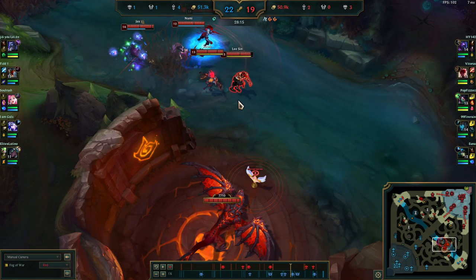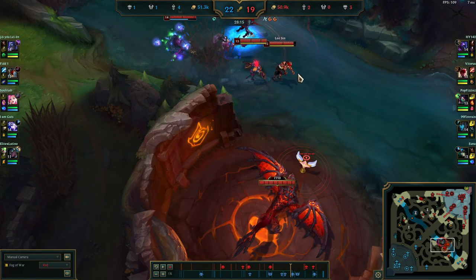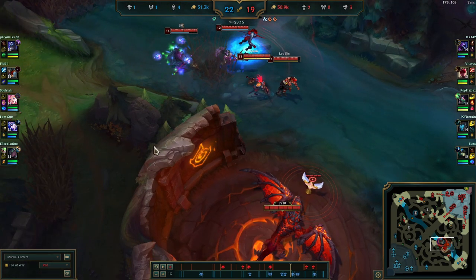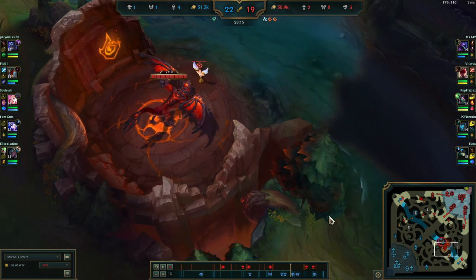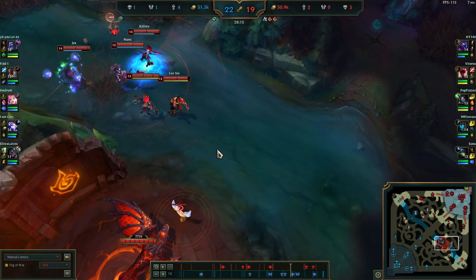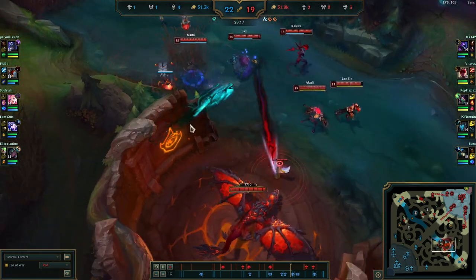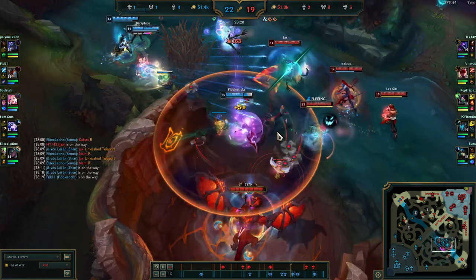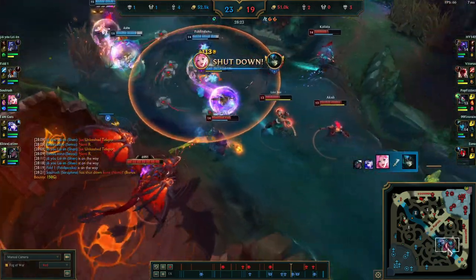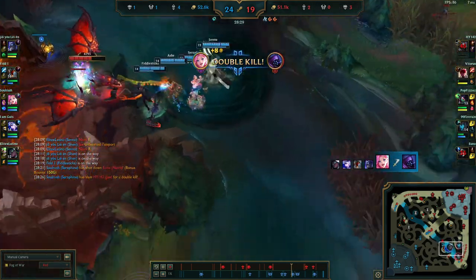Here's an example of a later game teamfight where the game is relatively even and the enemy team is going for their infernal soul fight. You can see they walk up to it and we get a good engage over the wall. This is what you want to be looking for in later game teamfights — getting ults over the wall, whether coming from this angle, from this side, or over the other wall. You never want to walk up; you always want to engage with your ult, or you won't get a good ult off. We get enough fears off and end up securing the dragon.